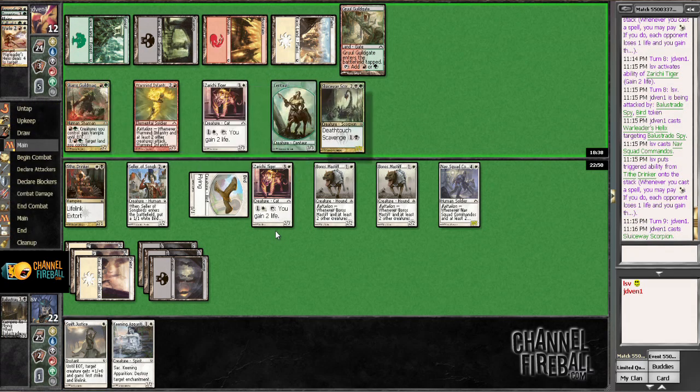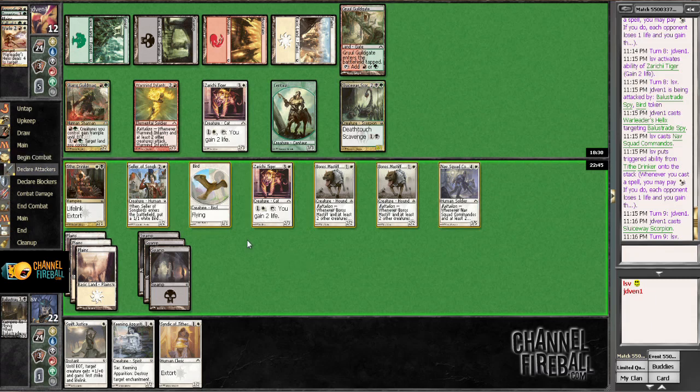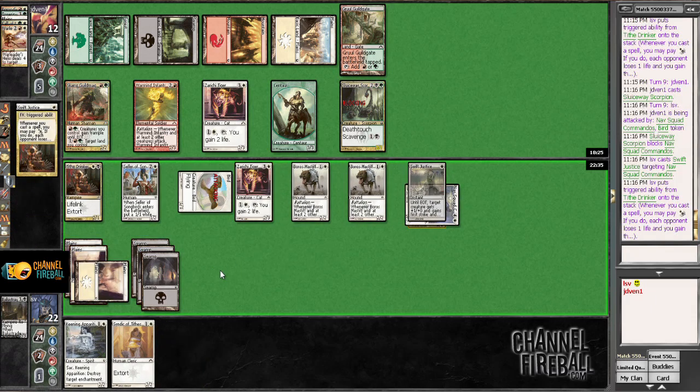They got a really late Sluiceway Scorpion — that's not a very common splash card. I really would like something a little better. I can attack with the Nav Squad and then Swift Justice to kill the Sluiceway Scorpion — that's probably fine. The problem is if I attack with everything else, all these guys block and that just does not work out. That was horrendous — I basically missed on the point of Extort here since I used to not playing my spells pre-combat.